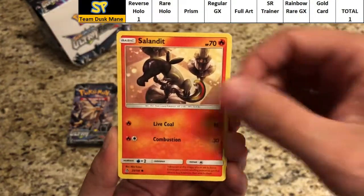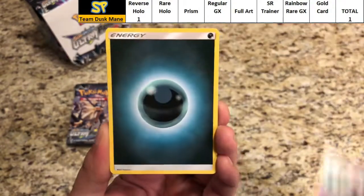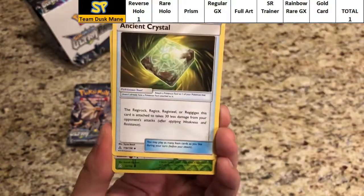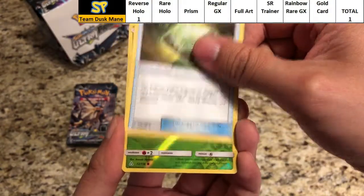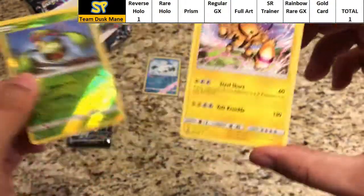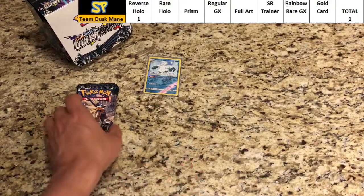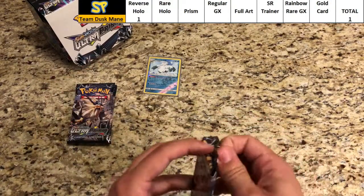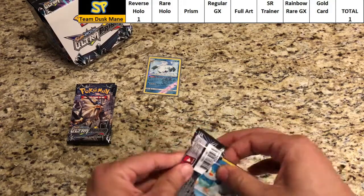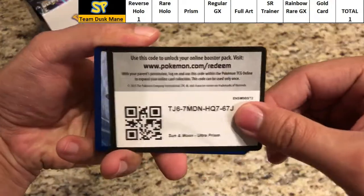Pack four: Murkrow, Piplup, Salandit, Yanma, Drifloon, Dark Energy, Trumbeak, Gumshoos, Ancient Crystal — got an uncommon Carnivine. The rare is a regular rare Electivire. Four packs in and still only 1.4 for Duskmane Necrozma — can that change?